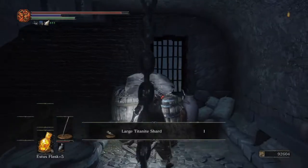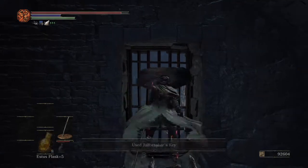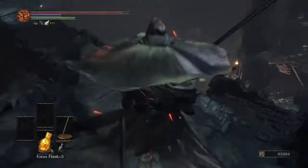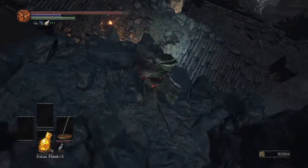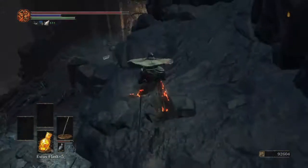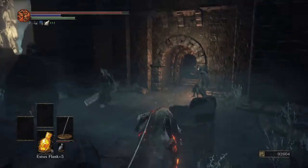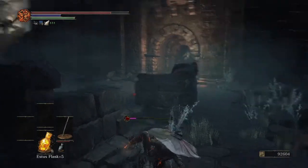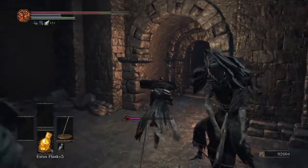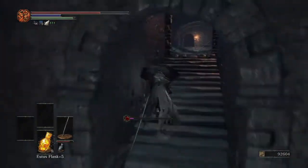Cover your ears for this one. You can use the key here, walk through here, and drop down. Make sure you get this item, then roll down here — and don't get hit by an arrow, don't get hit by an arrow. Now that is an item which we do want, but I'll grab that later.